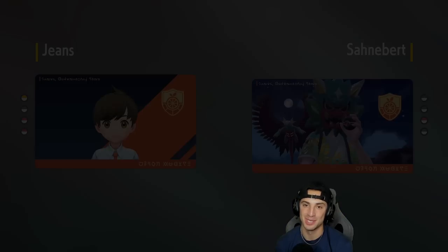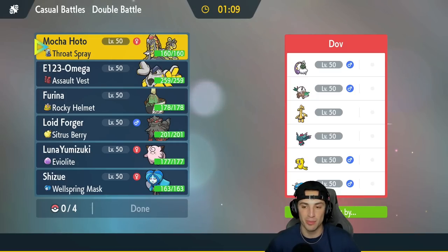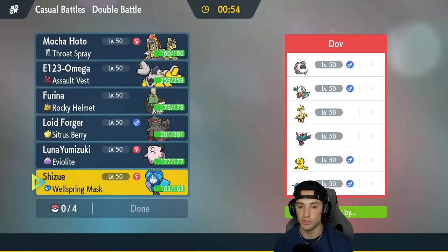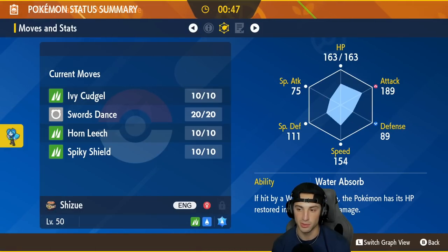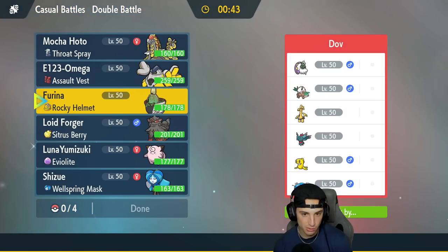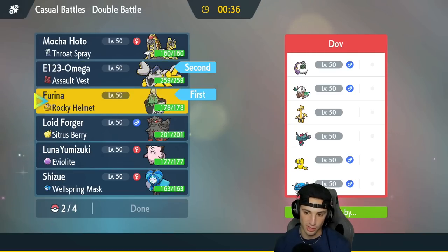Second match is on its way — we're up against a Wind Rider Shiftree team alongside Tornadus to pair with the Wind Rider ability, then Tatsugiri-Dondozo and a double Ghost type with Flutter Mane and Goldenglow. First match went perfectly — we outplayed our opponent, countered Trick Room, and got Kommo-o ripping. This match seems tougher. Wellspring Ogerpon is great here since Water is super effective, and its speed is high at 154 with great Attack. I'm thinking of leading with Iron Hands to pop Trick Room.